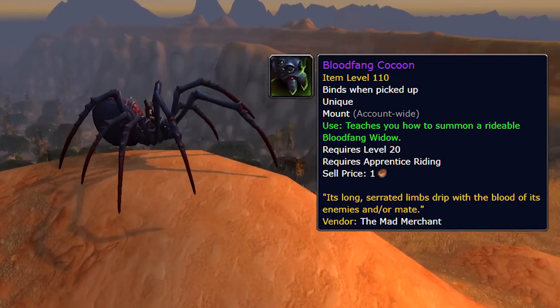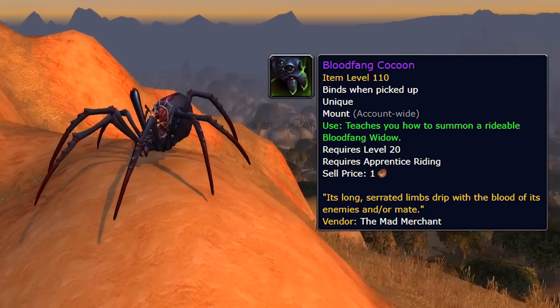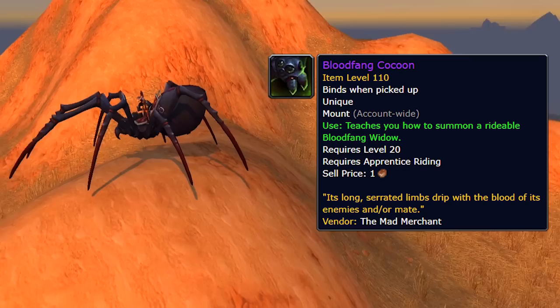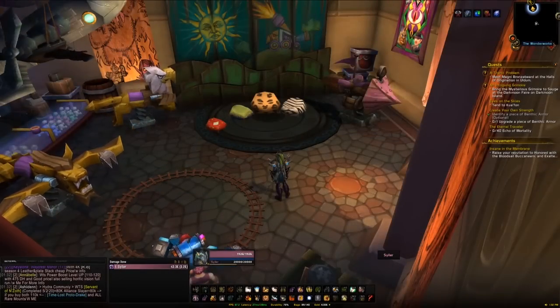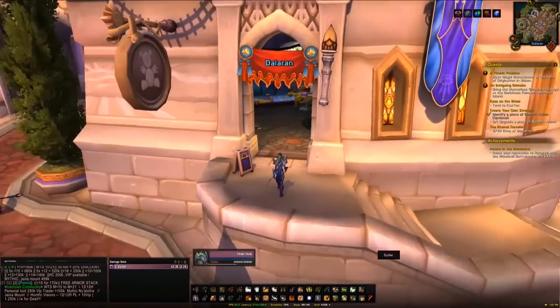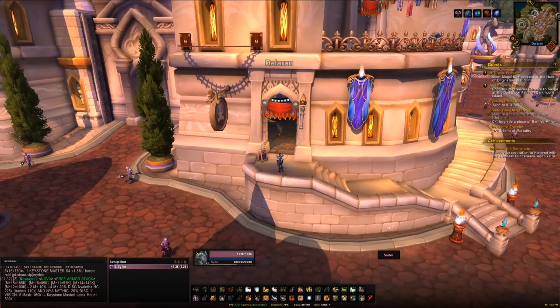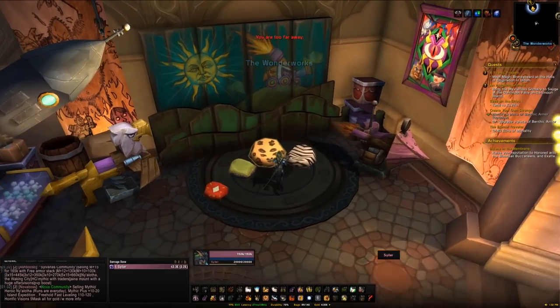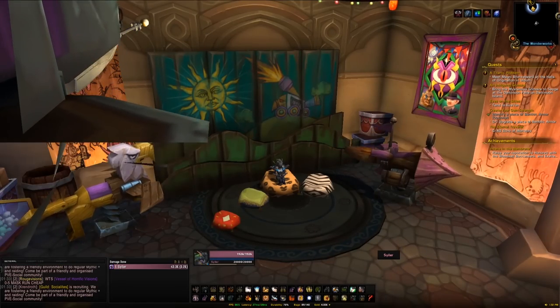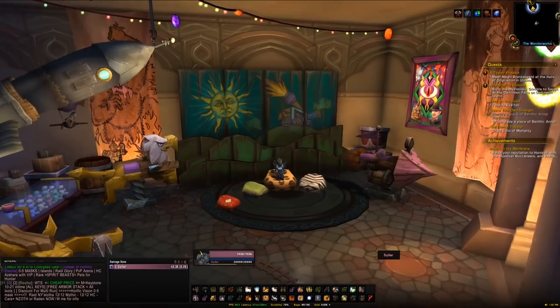We also have another vendor mount found in Dalaran: the Bloodfang Cocoon, a really cool — or creepy, depending on how you look at it — spider mount. This will cost you 2 million gold. It's not always purchasable; there's an NPC that pops up every so often in the toy store called the Mad Merchant, and when he's up you'll be able to purchase the mount for 2 million gold.